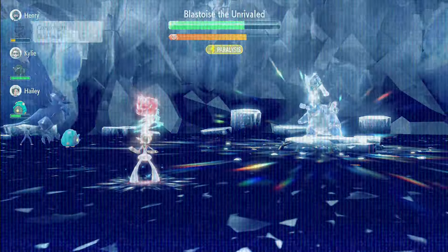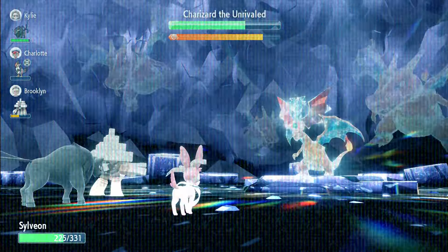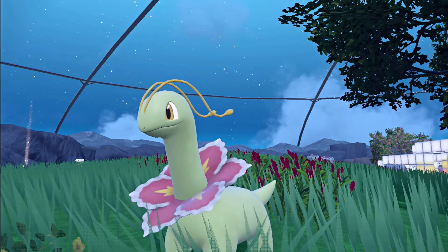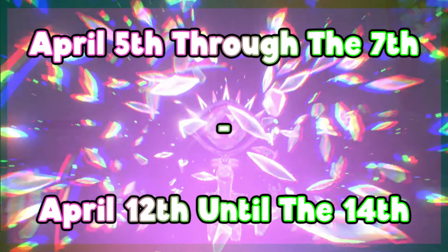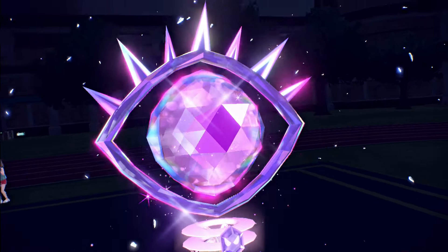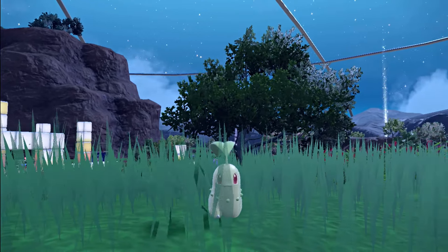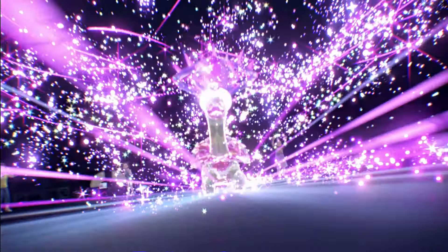After a month of facing every Kanto starter in 3 waves spread across one weekend each, the 7-star raids are returning to their original format. As March comes to an end, one Pokémon from Johto is ready to take over. From the 5th to the 7th of April and then again a week later from the 12th to the 14th, Meganium — the long-necked dinosaur and final evolution of the Grass-type starter Chikorita — will be appearing in Black Crystal Tera Raid battles, protecting its territory with a Psychic Tera type.